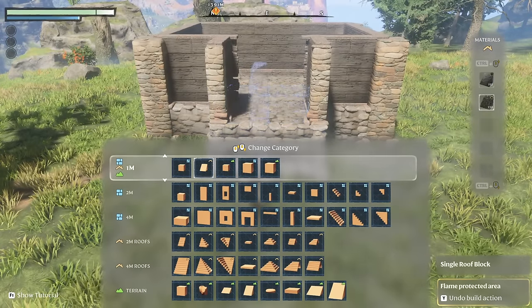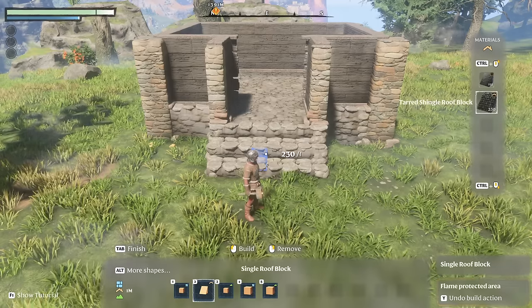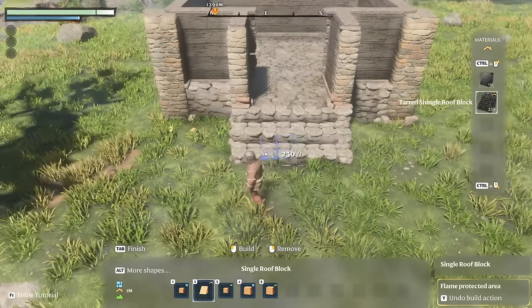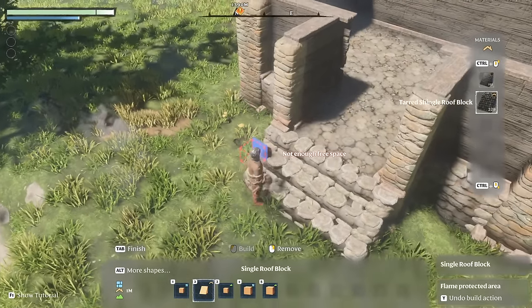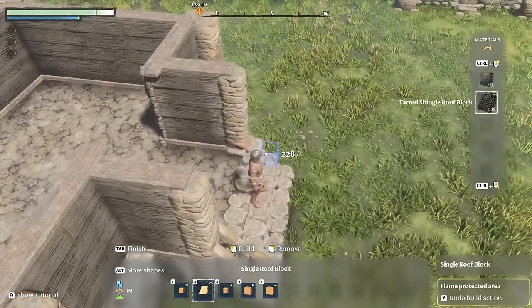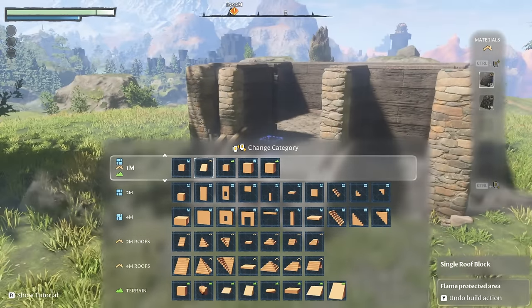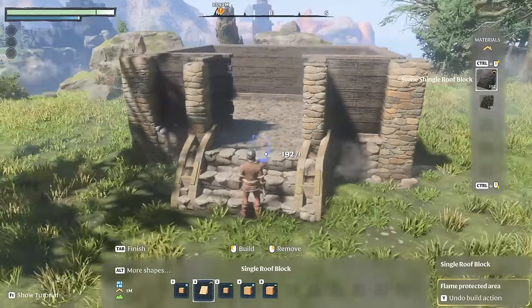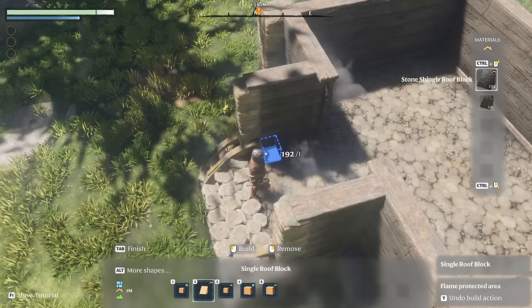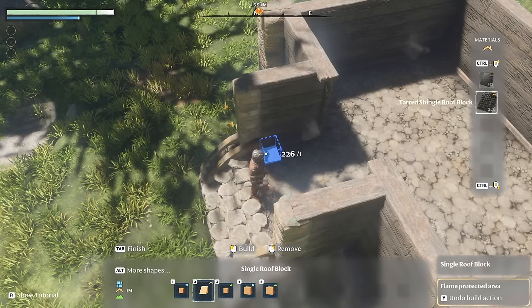Switch to the 1m section and number two is your selection. We're going to use the tar shingle roof — hold Control and select that. Place a block right here and another right here to get a nice little arch for your doorway. Now we're going to work on the doorway itself. Hold Alt, make sure you're in the 1m section on number two, and skip right here. You can use either the stone shingle roof or the tar shingle roof — either is fine. Place one block right here, two, three, four, five.